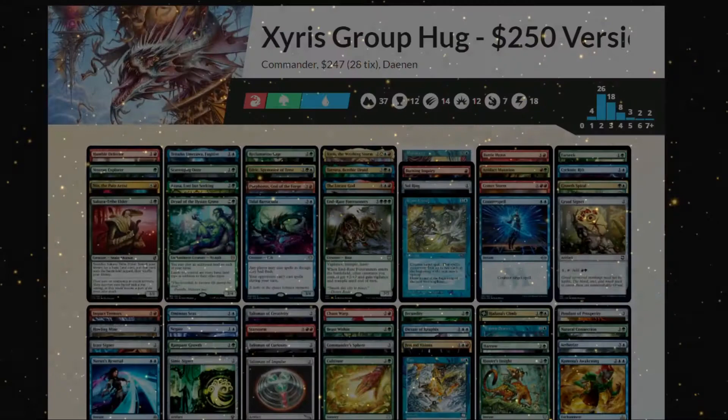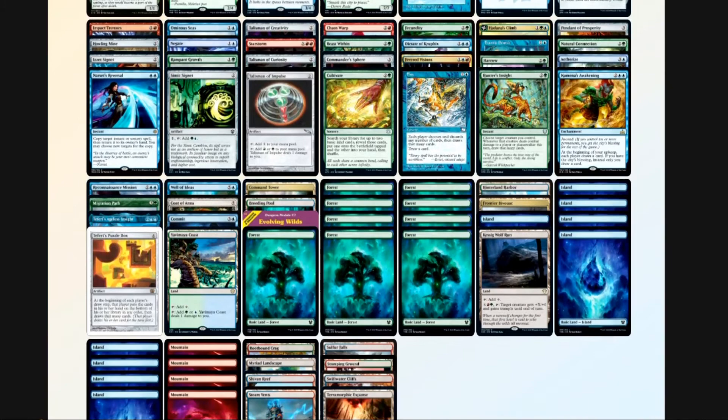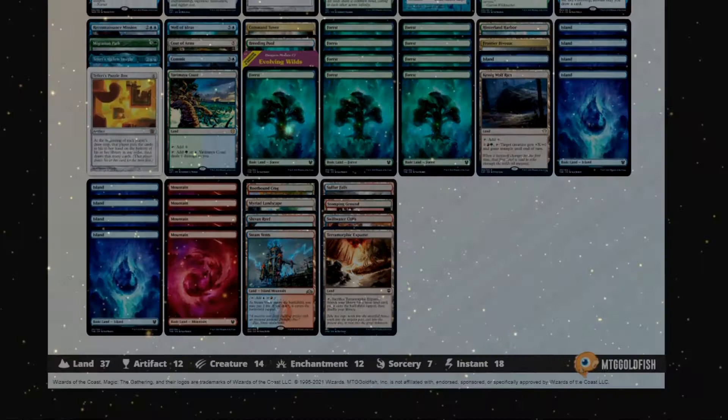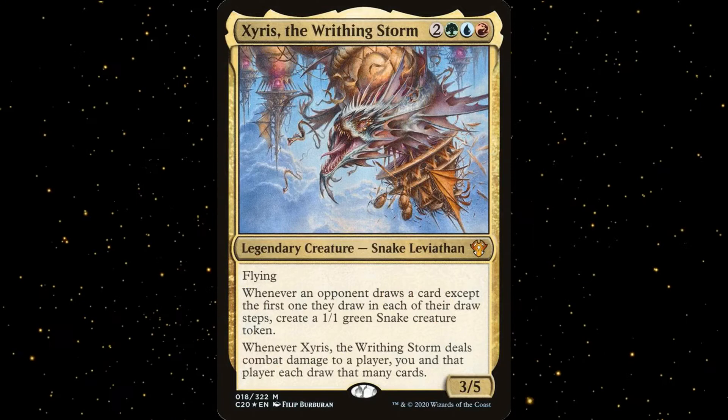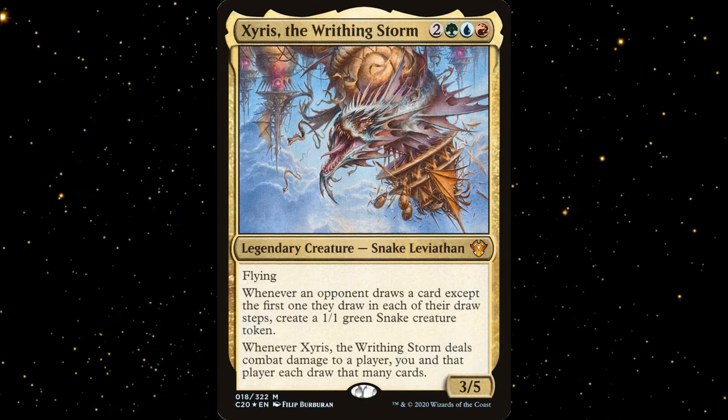The bare bones version of this deck is a lot of fun to play, but upgrading it does help smooth things out. Having both Impact Tremors and Purphoros as win cons makes the games end a lot quicker, and Coat of Arms can be a lot of fun as well, but you don't want to play it until you've already got quite a few snakes in play. Try not to play your Group Hug draw effects until after you have Zyrus on board, but I know that's not always an option. This deck has a lot of ramp, so don't worry if you only have draw effects in your opening hand — you'll soon draw into additional ramp and help your opponents draw lots of cards.